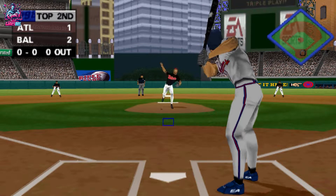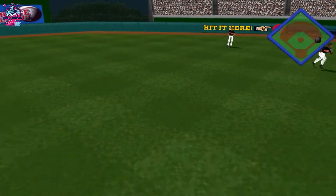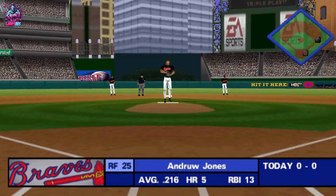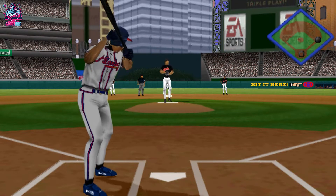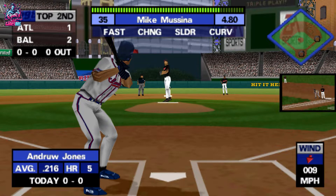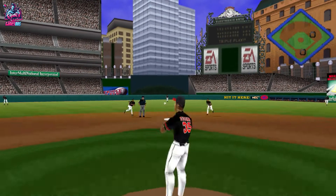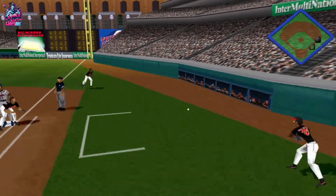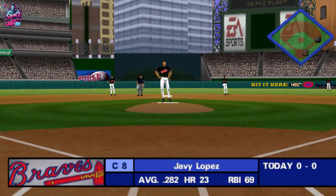Orioles, let's go. Line drive to right field. Nice hit — one on and nobody out. This is where a good approach at the plate will help you move the runner into scoring position. Hit back to the mound. Throw to second — he's out of there. One out, one on. Next up, Javi Lopez.